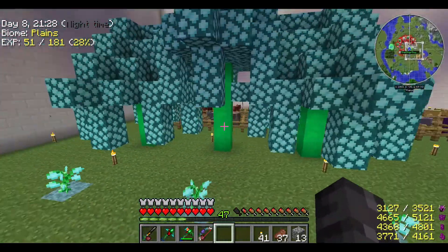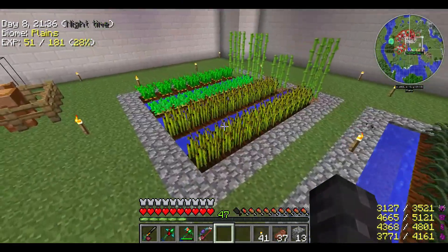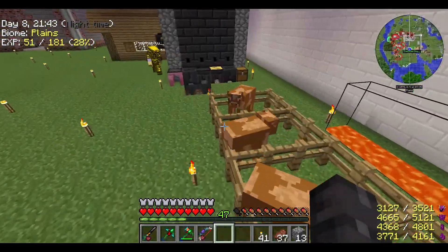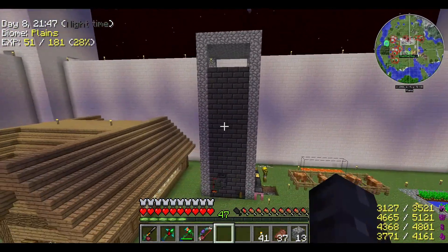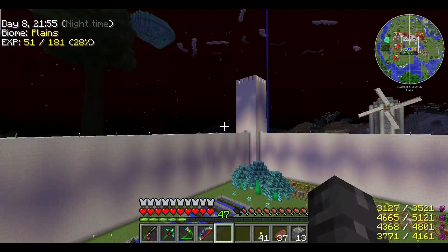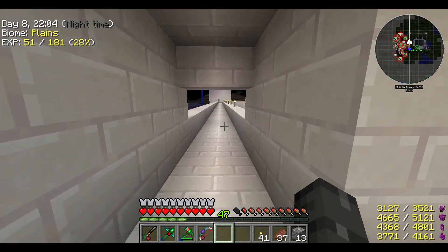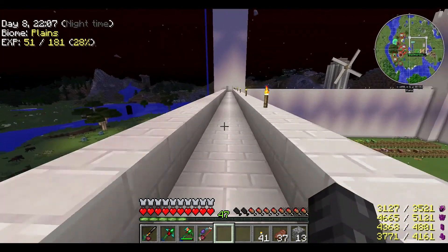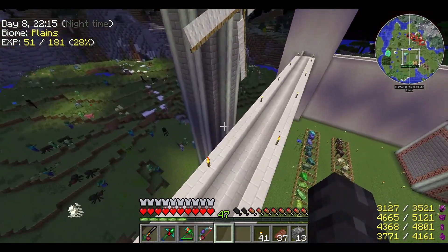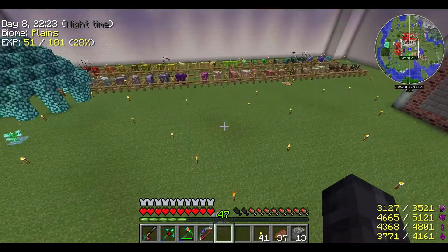I threw down some slimy saplings just for fun. We've got our little farms here with flukes, crops, wheat, potatoes, and carrots. Then we've got a lot of cows over here and the massive smeltery, which has got a lot of crap in it right now. And then there's the wall area — big towers on each corner and a huge wall going around. I kept the windmill we made in that Minecraft Build It episode because I thought it was fun. That's the layout of the new base — pretty big area in the middle to fill, not sure what I'll do there.